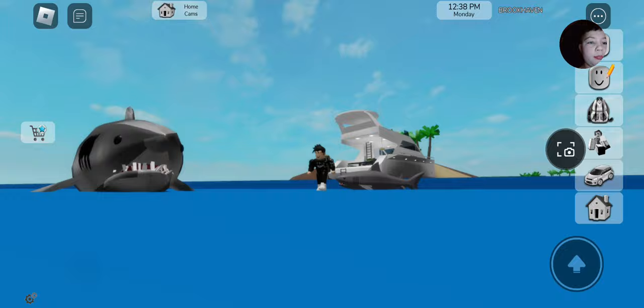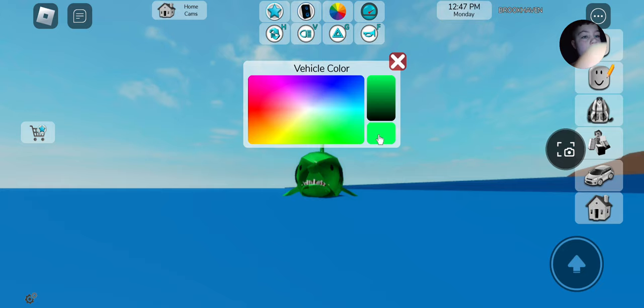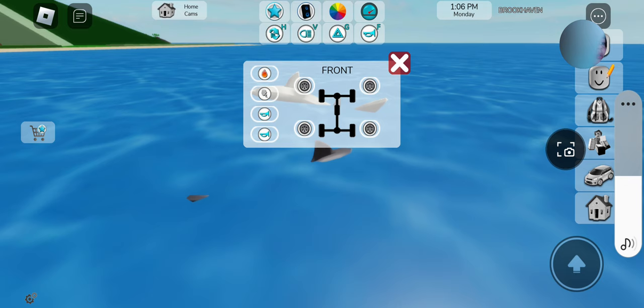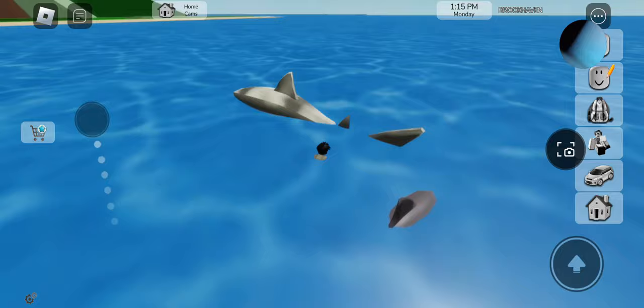There are two sharks and they both look the same, but on this one you can do more. For example, you can make it white, or green, or make it look disgusting and old — so you can make it many colors. I don't know what the difference is between them; maybe this one's faster, I don't know.